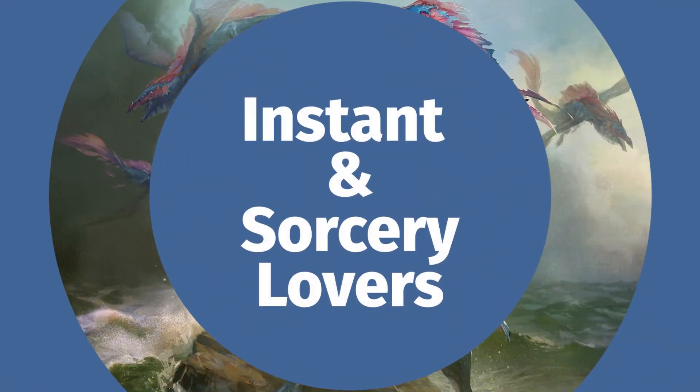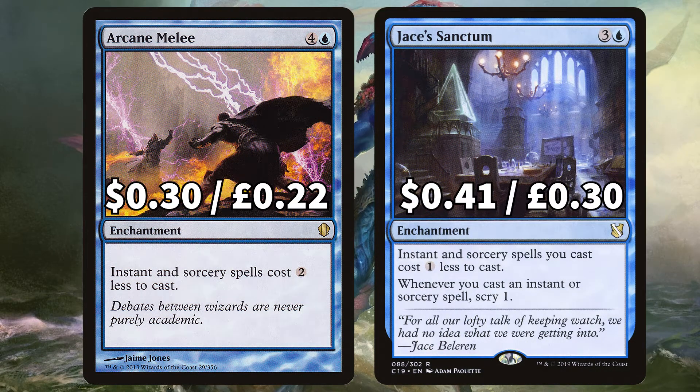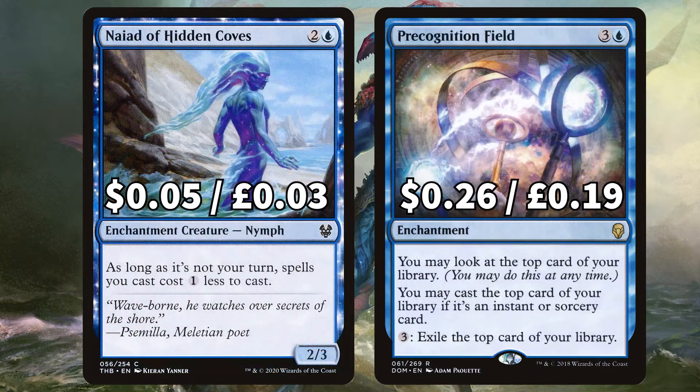Now we've looked at those instants and sorceries, let's look at the instant and sorcery loving cards as well. Starting with Arcane Melee to make each instant and sorcery spell cost 2 less to cast, which is absolutely huge, and Jace's Sanctum to make instants and sorceries cost 1 less to cast while also getting to scry 1 whenever you cast those lovely instant and sorcery spells. There's Naiad of Hidden Coves that says as long as it's not your turn, instant and sorcery spells cost 1 less to cast, and Precognition Field to look at the top card of your library any time, and you may play that card if it's an instant or sorcery.